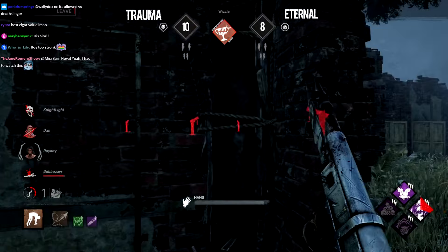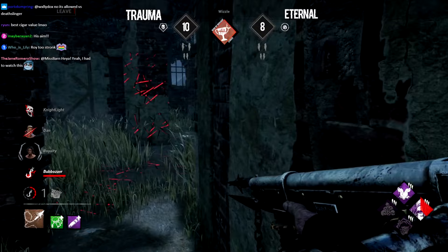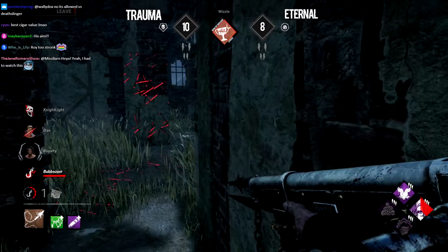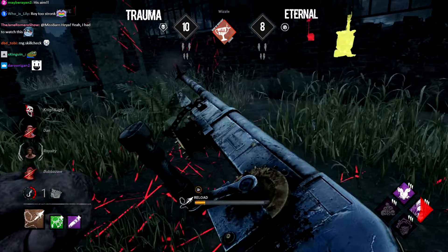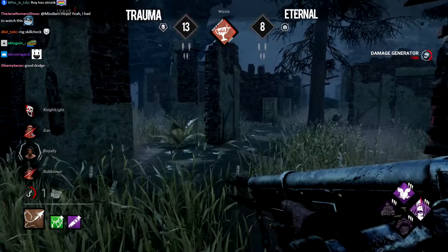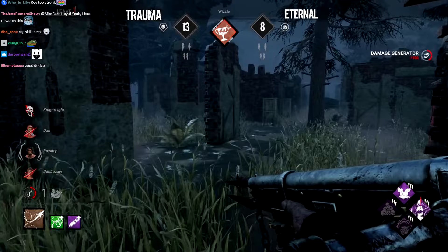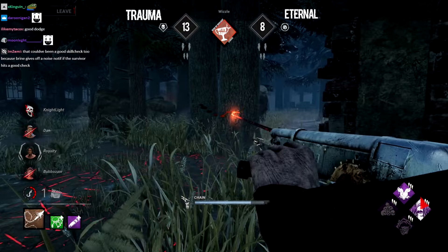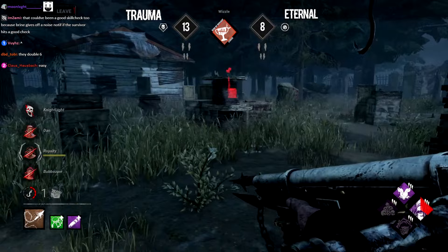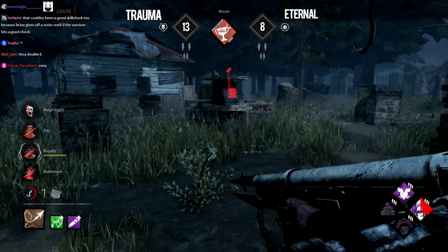A generator at 80 percent — just seconds from the end game. A miss and a check — that's going to set them back enormously. Royalty is going to be able to leave early, but that miss skill check costs the team so much. Whistle now knows exactly which generator they were working on, and even though Bubble is saved, they still need to be reset by Dan. Whistle knows two injured survivors are within his three-gen — a great position. He could potentially get two downs back to back. Royalty still pressuring — a great play from Eternal, trying to force Whistle to face the only non-injured survivor while the other two work the generator.